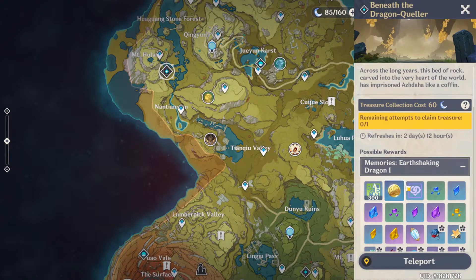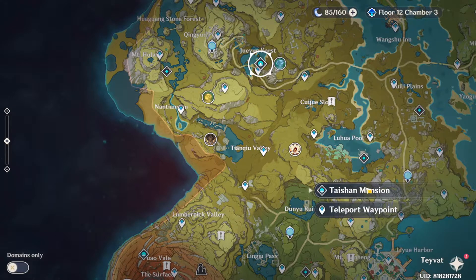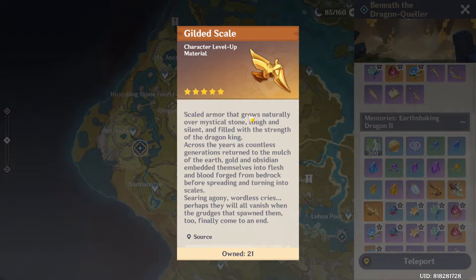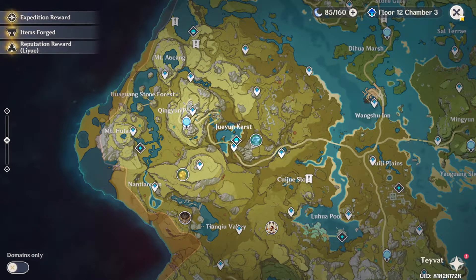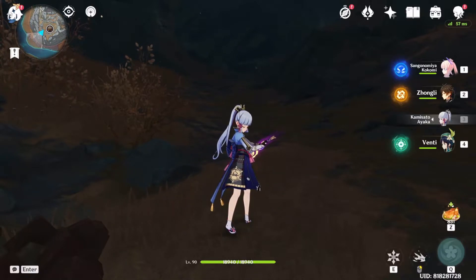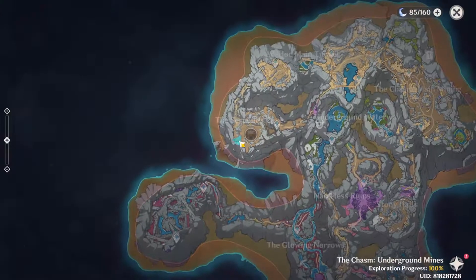For Yelan's talent ascension materials, you will be needing Prosperity Books, Lieutenant Insignia, and Gilded Scale. Gilded Scales drop from level 70 plus Beneath the Dragon Queller. To get the Prosperity Books, you must do the Taishan Mansion domain on Mondays, Thursdays, and Sundays.